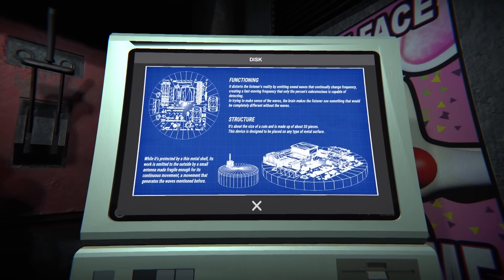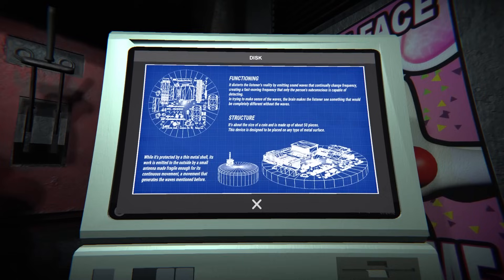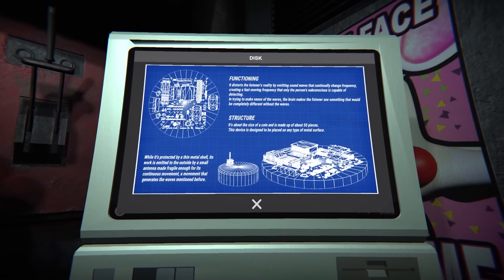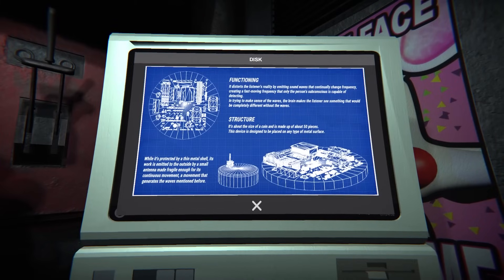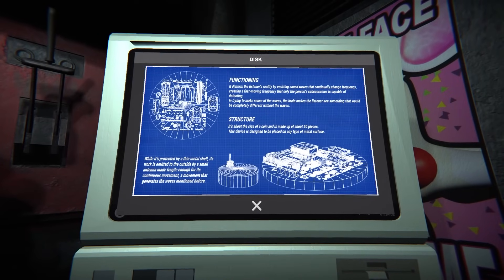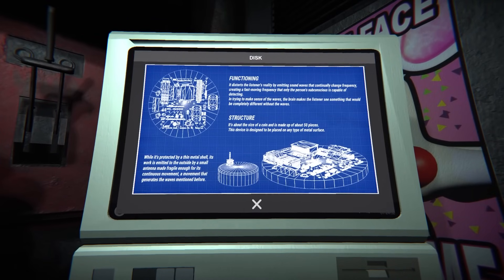Oh, a disc! It distorts the listener's reality by emitting sound waves. Oh, I've seen this from the book — is this the thing that changes how animatronics look for certain people, but to other people they look normal? Waves that continually change frequency, creating a fast-moving frequency that only the person's subconscious can detect. In trying to make sense of the waves, the brain makes the listener see something completely different. It's about the size of a coin, made up of about 50 pieces, designed to be placed on any metal surface. Its work is emitted to the outside by a small antenna made fragile enough for continuous movement that generates the waves.